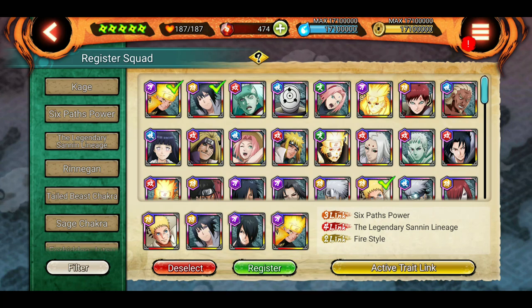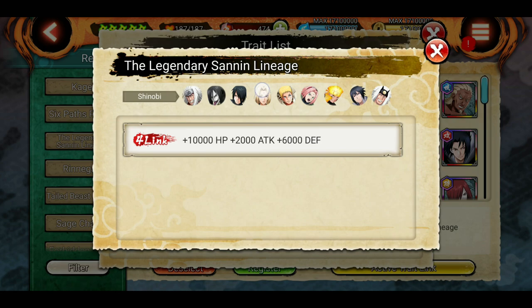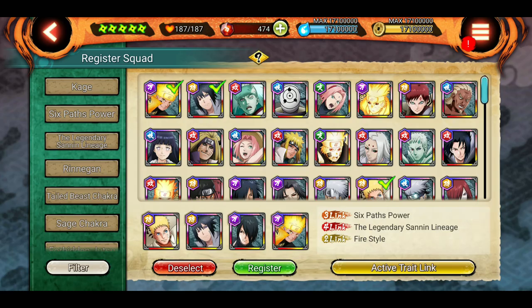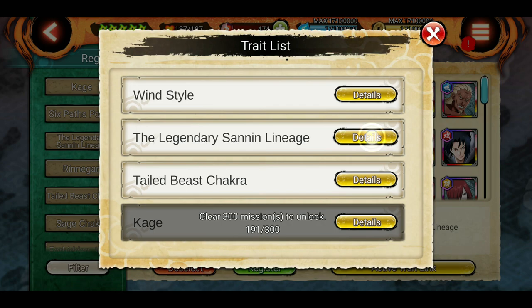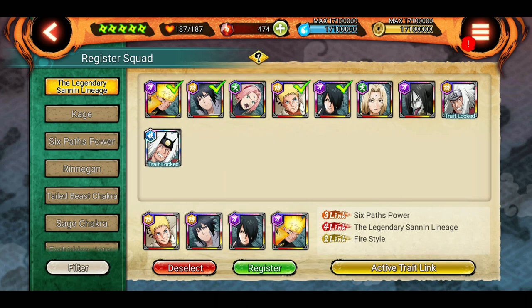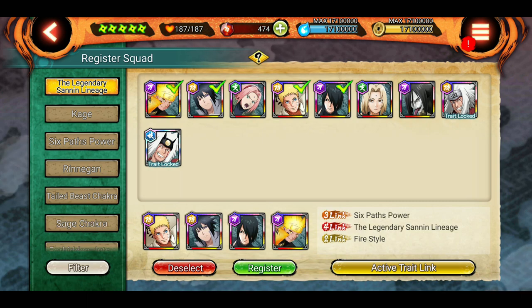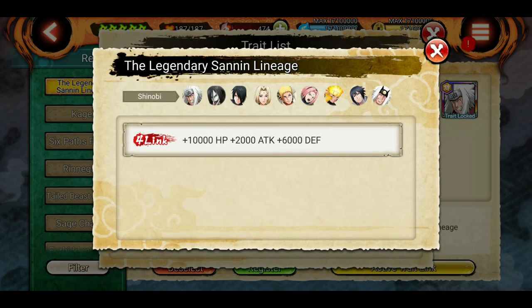So how do we get 4-link? I have unlocked this legendary Sanin lineage. If you click on it, it will show all the shinobis that can activate it. I am using these 4 shinobis and I have activated their legendary Sanin lineage — and it says 4-link. If I remove 1 shinobi from the list, the 4-link will disappear, because 4-link is only available for 4 shinobis. As soon as I add that 4th shinobi back, the 4-link gets completed.